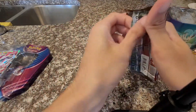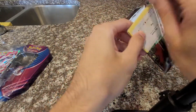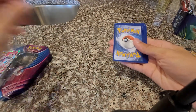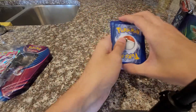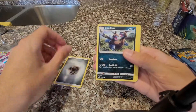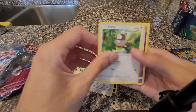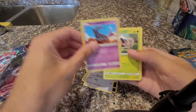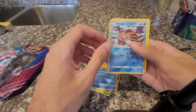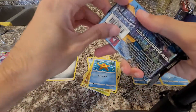Let's open up Crimson Invasion first and see what we can get. If you were able to pick these up for Black Friday, they definitely weren't a bad deal. We got metal energy, Miltank, counter energy, Starly, Sneasel, Jangmo-o star — a reverse holo — Swampert, and we got an Ariados. Moving on to the Sun and Moon set.